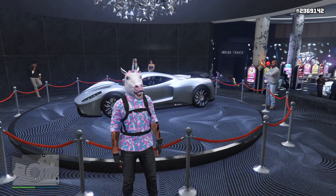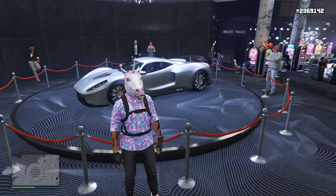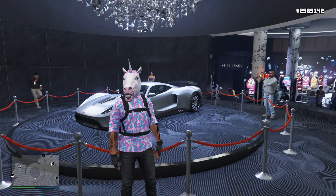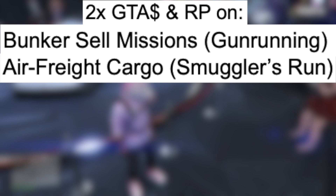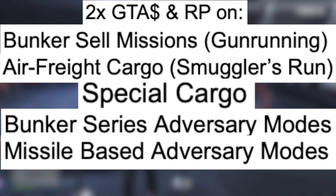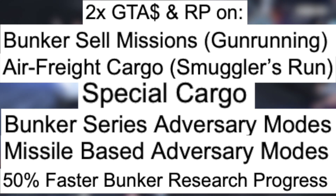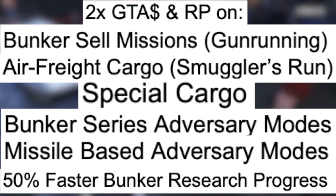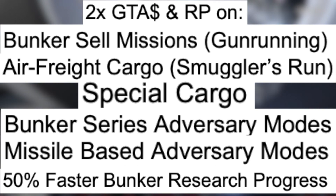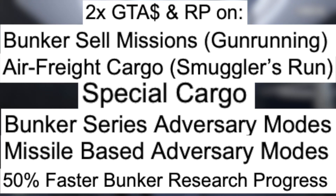Now let's move on to all of our double money and RP opportunities this week, and I think this is the best week we've had since this DLC came out. Everything I'm about to read off is double money and RP all week long: Bunker Sell Missions, Air Freight Cargo, Special Cargo, Bunker Series Adversary Modes, Missile Base Series Adversary Modes, and also 50% Faster Bunker Research Progress. Definitely take advantage of all that and make as much money as you possibly can.